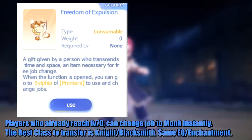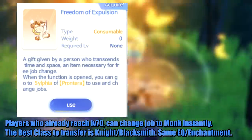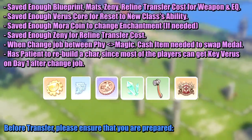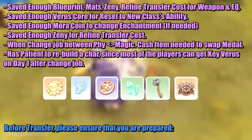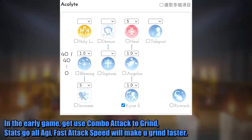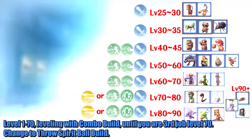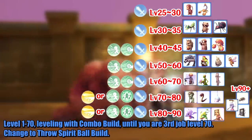Players who already reach level 70 can change job to Monk instantly. The best classes to transfer from are Knight and Blacksmith, as we use the same equipment and enchantment. In the early game, get used to combo attack to grind — stats go all agility. Fast attack speed will make you grind faster. Level 1 to 70: level with combo build until you are third job level 70, then change to throw spirit ball build.